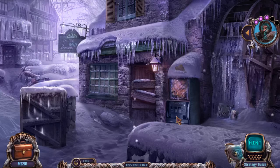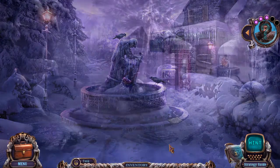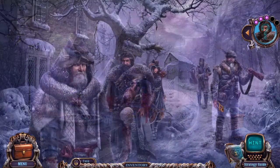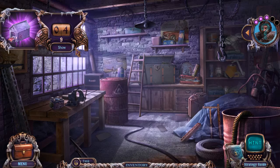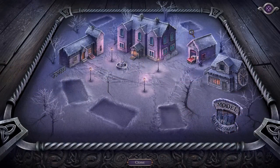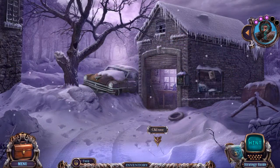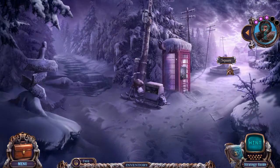It's time for more Mystery Case Files: Dire Grove Sacred Grove. Apparently I missed a morphing object back in the garage, so I'm going to go all the way back just to get that done. There it is — got it! If you spot any more, just let me know roughly what room or building it's in. Collectibles aren't spoilers in any regard.